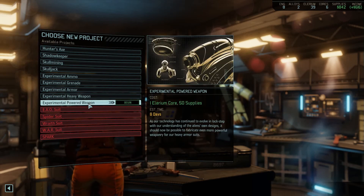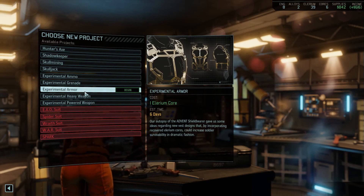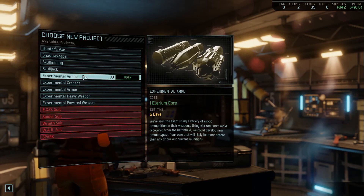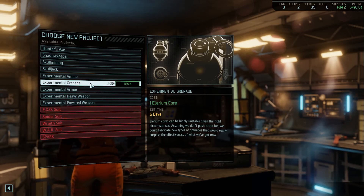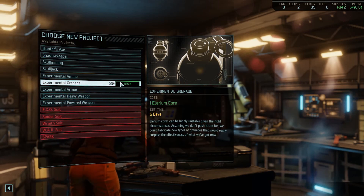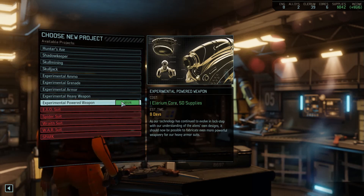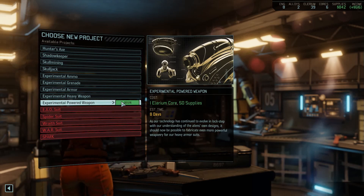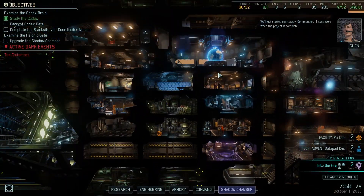We can do an experimental powered weapon - that's interesting. Heavy weapon, that's also interesting. Some armor. An experimental grenade. I feel like doing that powered weapon. It's 50 supplies, but we have plenty. And I wanna see what that does for us.